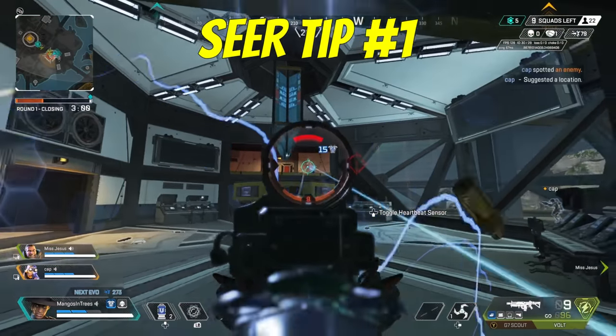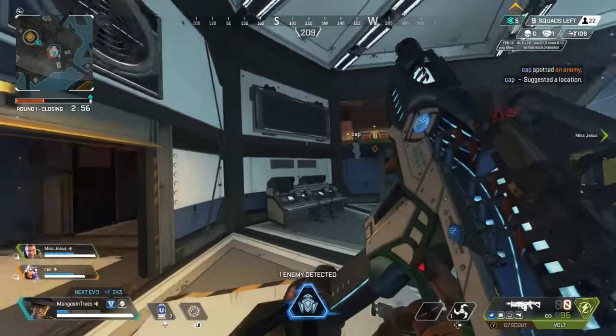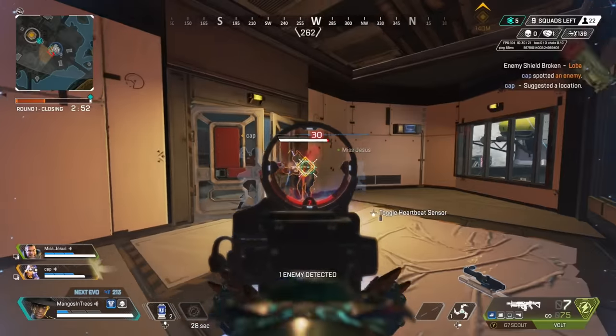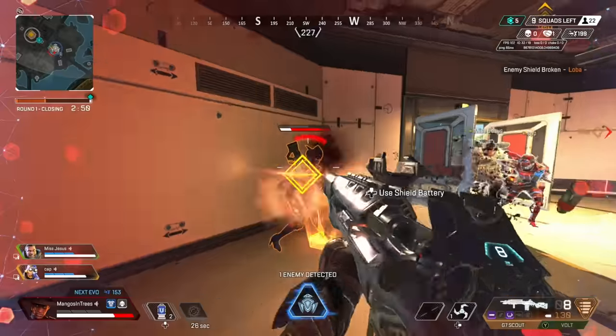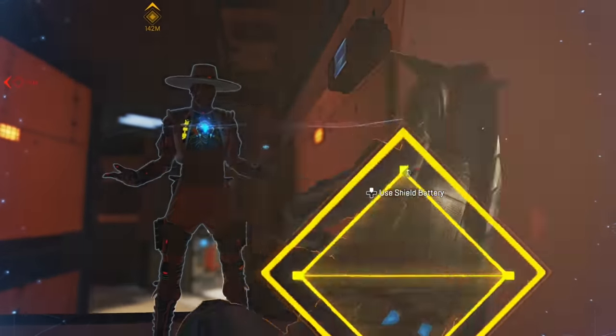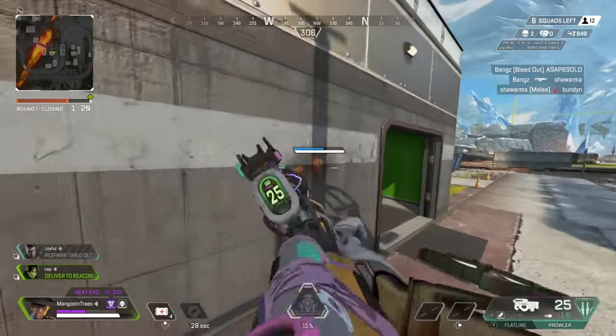Seer. When using Seer's ultimate, keep two things in mind: one, it will last 30 seconds, and two, it can be destroyed. Assess where the enemies are and try to put the ult behind some cover so it has a low chance of being destroyed. Use it right when you're about to take the fight. Too often I see Seer's place the ultimate in a spot that can be easily destroyed and you essentially just ruined your advantage.